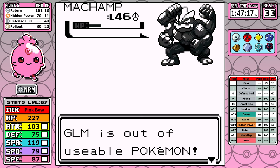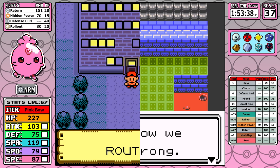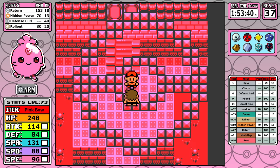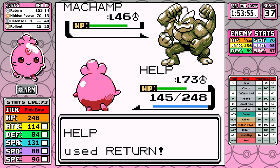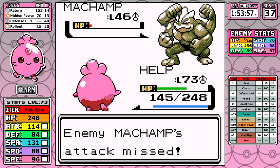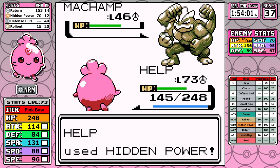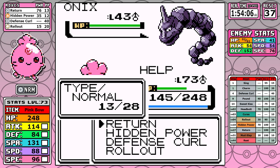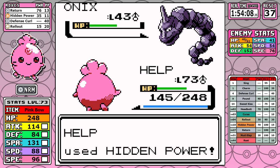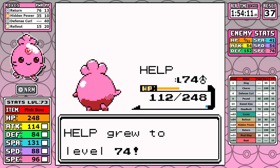Now we can skip ahead some of this blackout grinding to the point where I can actually progress. This takes us to level 73 — a little bit sooner than I thought. Let's skip to the Machamp and see how it goes. What actually gets me past it this time is that it misses a Cross Chop. I'll take it. But it's not consistent, and it doesn't make the rest of the Elite Four that much easier. Finally, at 37 resets in, inching ever closer to 2 hours of real life time, I finally make it past Bruno.